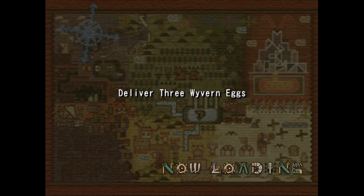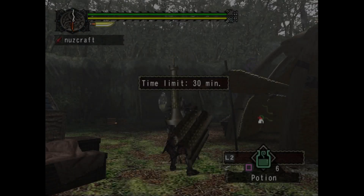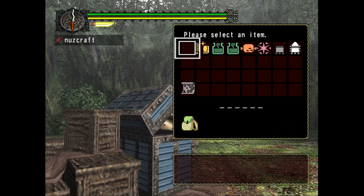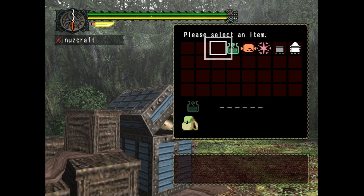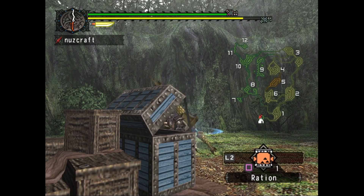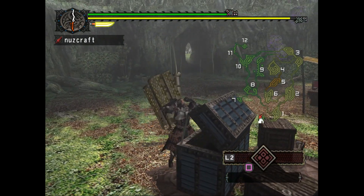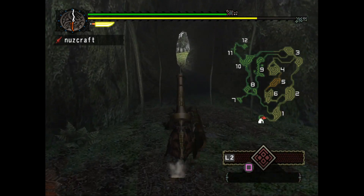So I looked up a guide on how to do this, and we came a little bit prepared. Hopefully this goes smoothly — we only have 30 minutes to do it, but we'll grab all of this stuff. We will go ahead and ration up, and then we will head out to area 5, to the nest.